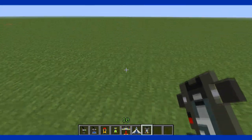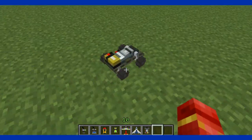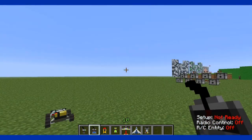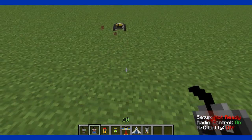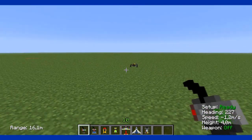Let's do the RC XD. Just place the RC XD and also right click it with an empty slot, then go to the bigger controller and right click it. Now it's on.